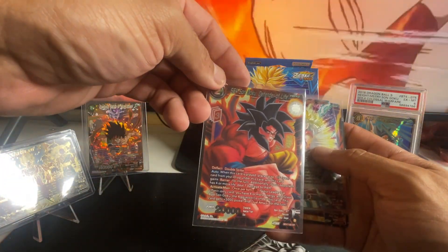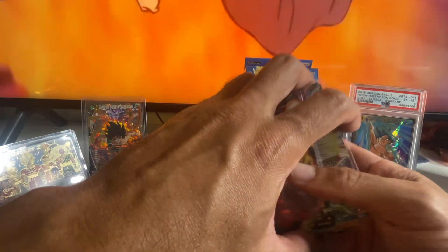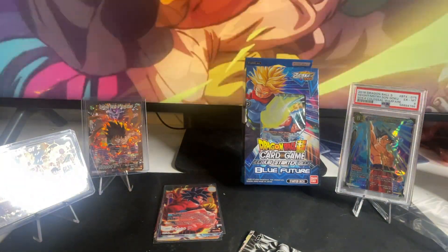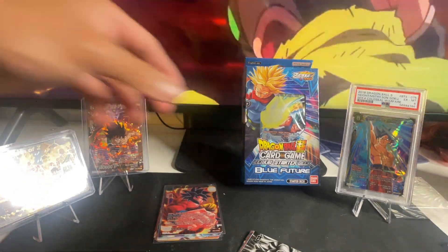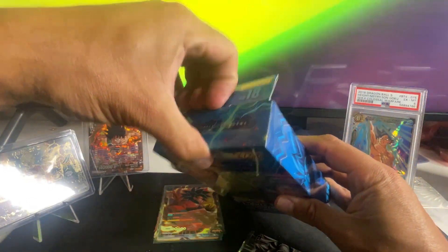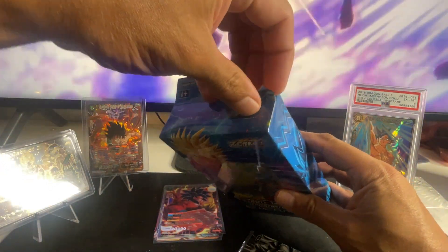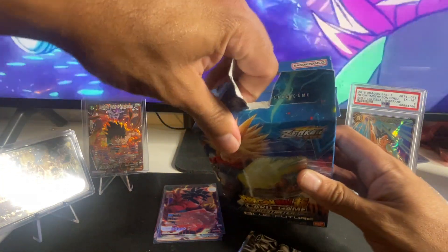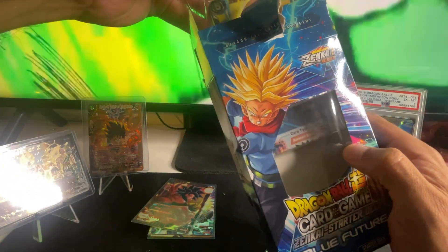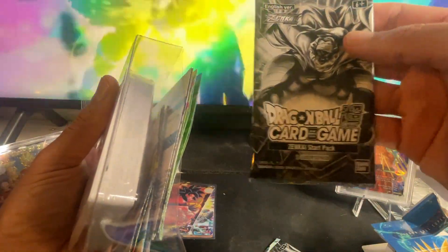I'm gonna leave that one for last. Hopefully we're gonna open the Blue Future and get something better. I do like Vegeto — Vegeto is one of my favorite characters. Kind of want to leave it sealed but we're not going to do that, obviously. Talking about Vegeto, we got Gogeta fighting Broly in the back. Here we go — same deal, we're going to go a little bit faster. We get this Dragon Ball Zenkai Starter Pack one card.